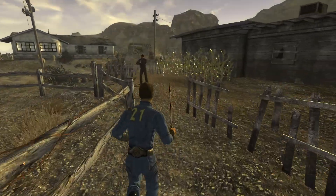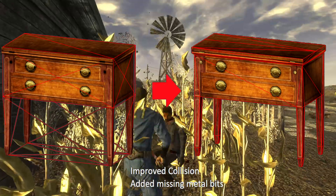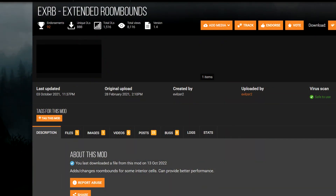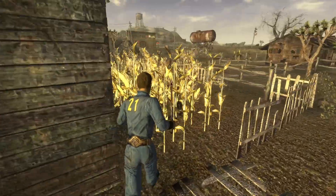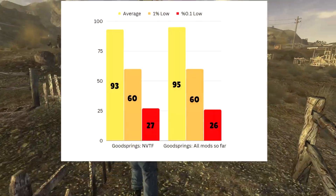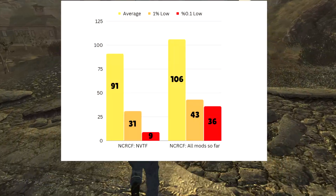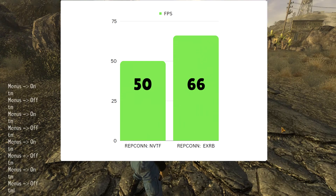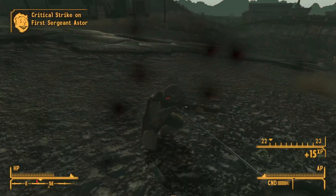Next, we'll install the New Vegas Mesh Improvement mod, which reduces the poly count of various meshes and also reduces the number of draw calls needed on your CPU — while actually improving the quality of some meshes. We'll also add the Extended Room Bounds mod, which adds more occlusion planes in some interior areas to help improve performance. After running the benchmarks again, results in the first three are inconclusive, but in the fourth benchmark I'm now getting a whopping 66 FPS where before I was getting 50. That's a pretty big improvement.